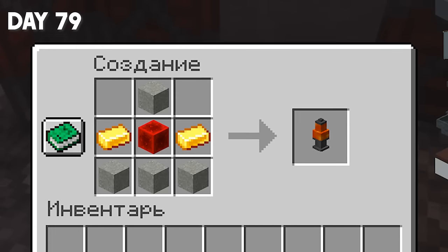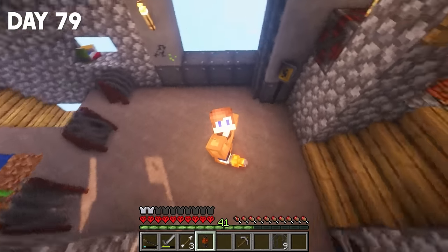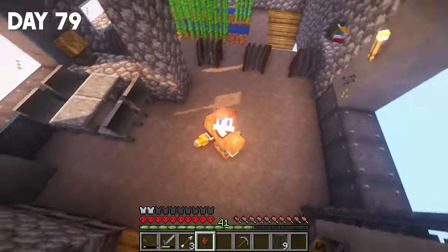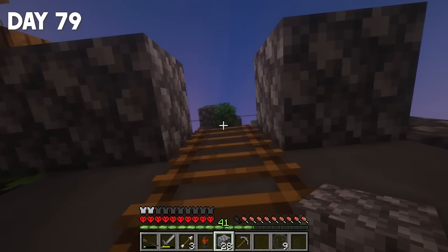Having explored through two caves, I didn't find any gold, so I had to dig around blindly. Gold and redstone aren't such rare items as diamonds, so I only spent two days on this. And by the way, I also found some diamonds! On day 79, I finally made the antenna. It just took so long and I was just farming, but we already have it.